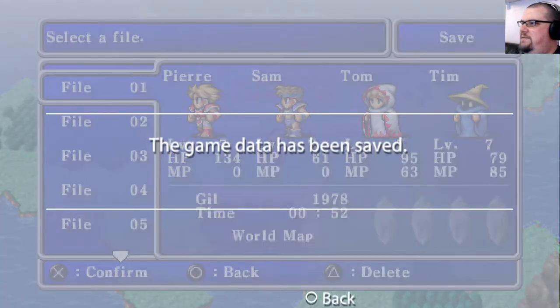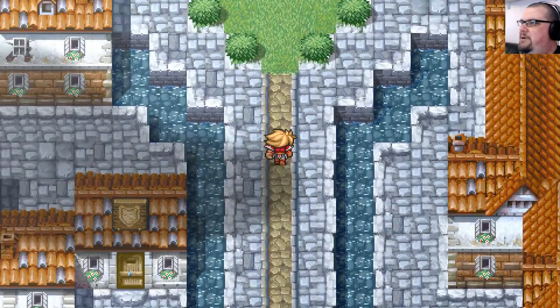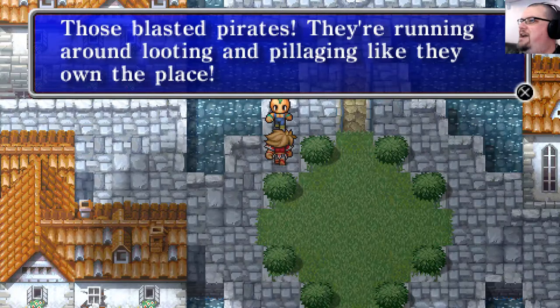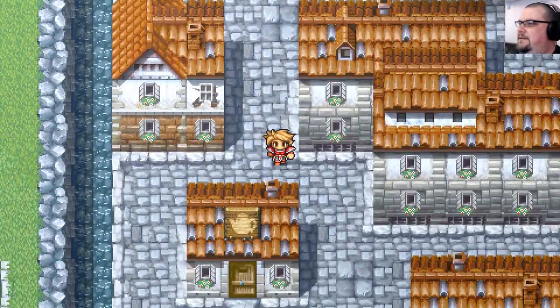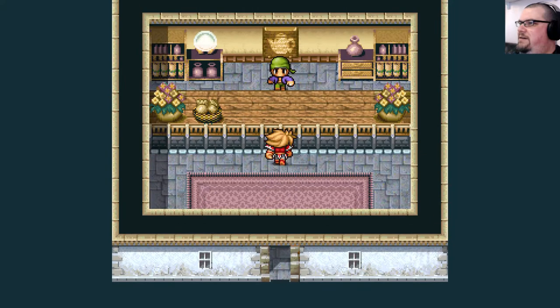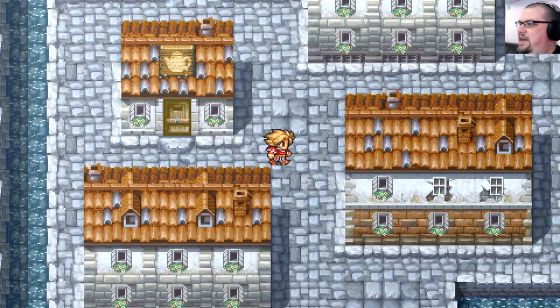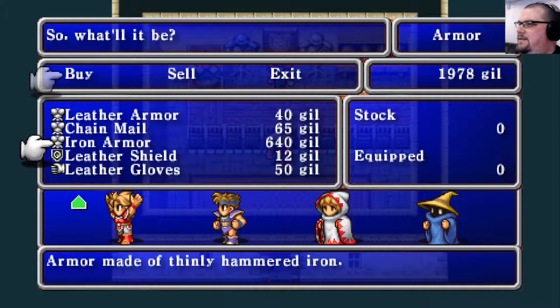Let's save here and head into the town of Provoka. The locals want help - those blasted pirates are running around looting and pillaging like they owned the place. Let's have a look around before we encounter those pirates. They sell ethers here as well - another change from the NES version - so you can restore your magic points more easily out in the field.